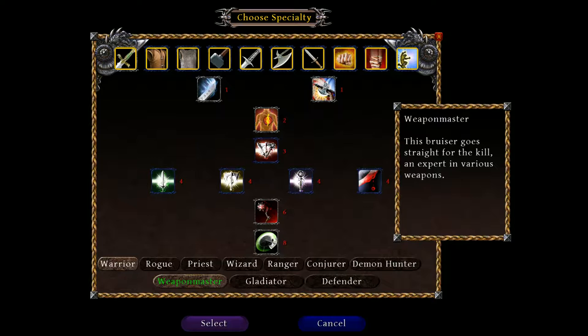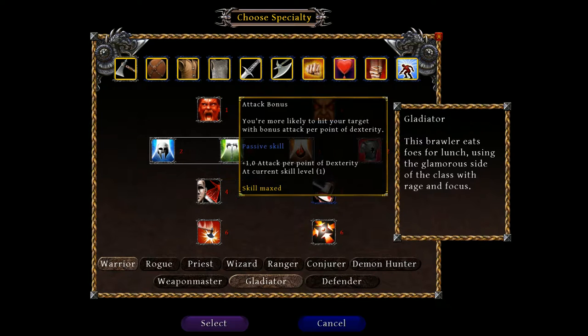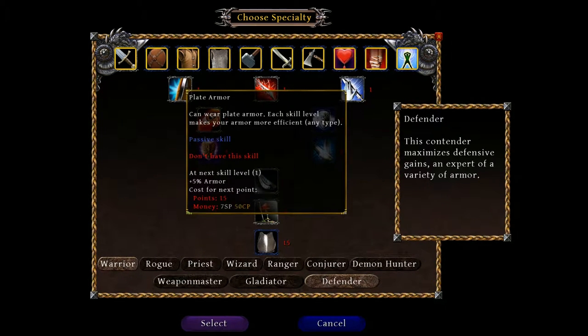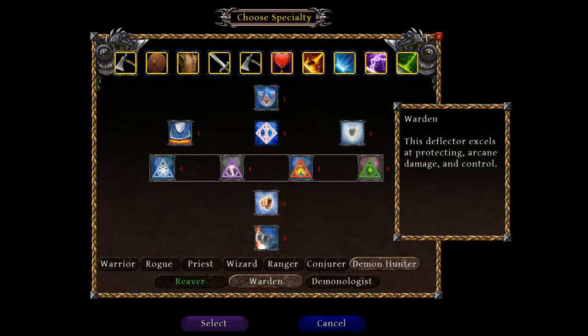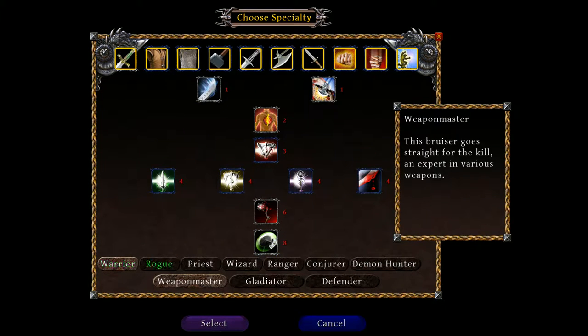Shield use is granted through the Gladiator and the Defender. If you just went pure Weapons Master, you could not use a shield. The Gladiator doesn't have the skill to use blood weapons, whereas the Defender does have that but doesn't have the ability to use daggers. The Defender, going down their skill tree, actually gets the ability to wear plate armor — and the Reaver in the Demon Hunter also gets plate armor. They're the only two that get it.